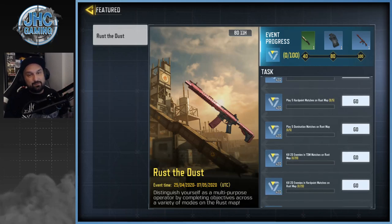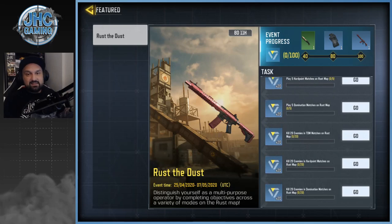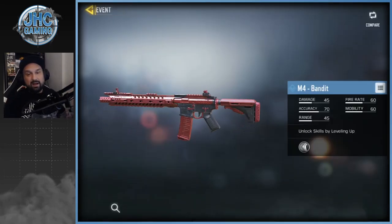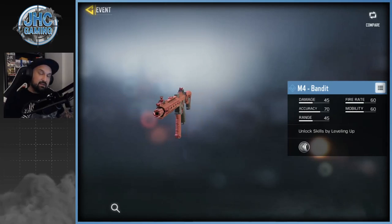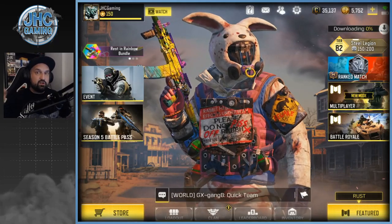The new Rust map is here and you have to try it out — you need to play five Team Deathmatch, five Domination, five Hardpoint, and get some kills in all game modes. You'll get a rare M4 Bandit, and I saw that one on Reddit before — it's actually pretty cool if you like the M4.